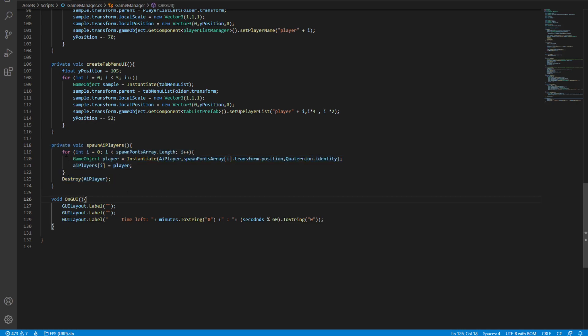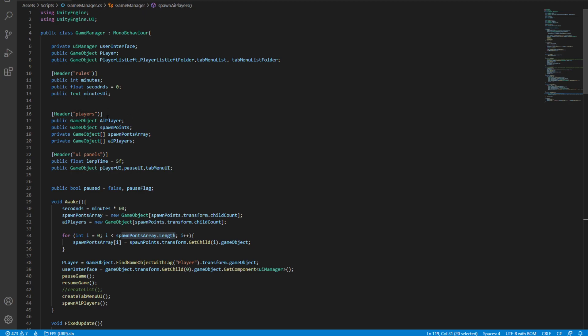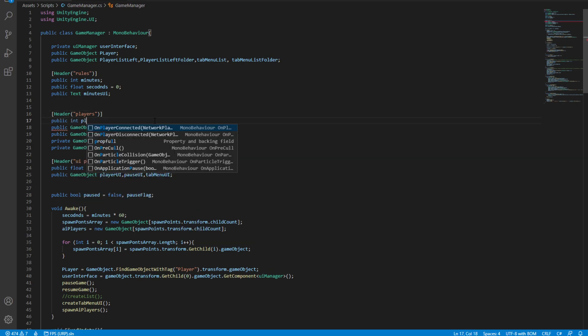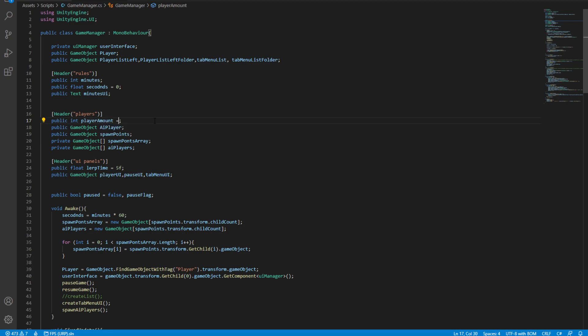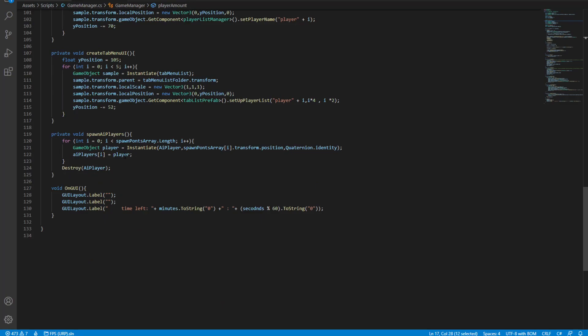Here is our SpawnAIPlayers function — it currently loops from one to the spawn array length, which is not what we want. So up in the headers we're going to define a new integer: `public int playerAmount`, defaulted to five, so we can spawn as many as we want. We'll paste that into the SpawnAIPlayers function so it spawns only five AI players.